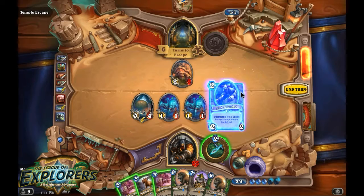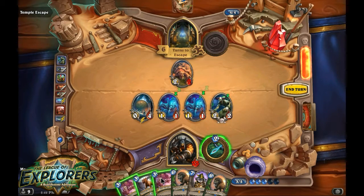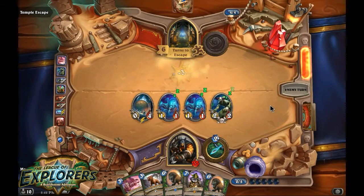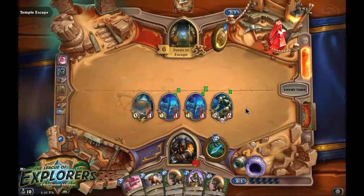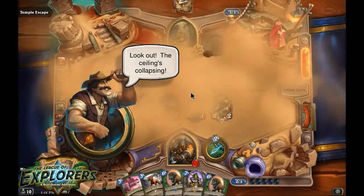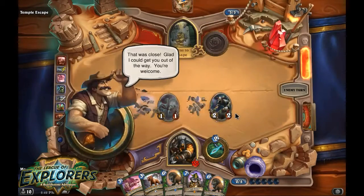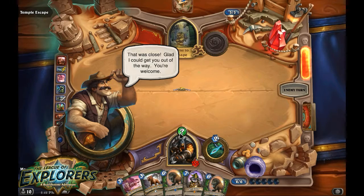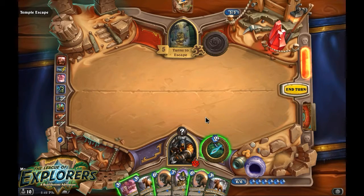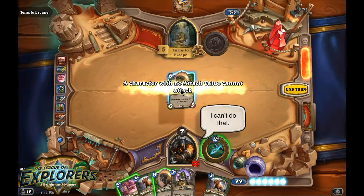Kill a couple of tokens, play a Mad Scientist. Let's go ahead and make this dead. It was almost worth putting the Mad Scientist next to the boulder to make sure it dies — but it's going to die anyway. Bear Trap. Still good — taunt creature. I will never be mad about having a taunt creature against this.